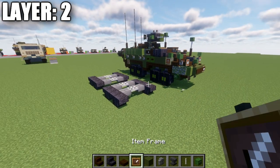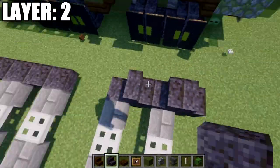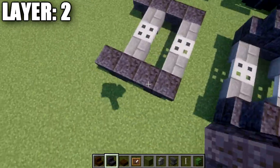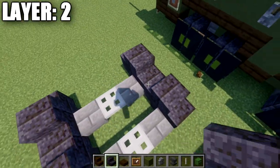Moving into our second layer, layer two. For layer two, we're going to place down two polished blackstone stairs back to back on top of each of these sets of two upside down stairs back to back. This will basically complete all of our wheels, so we're just going to go around to each set and do this all the way around.